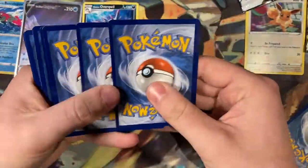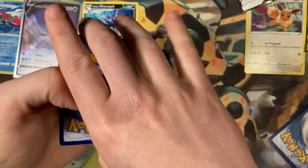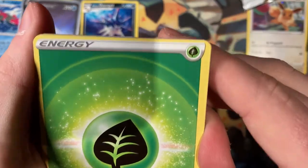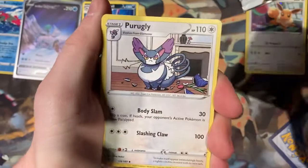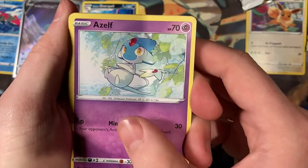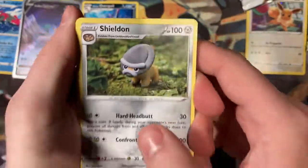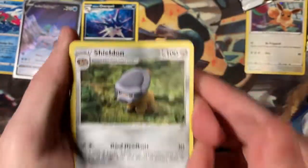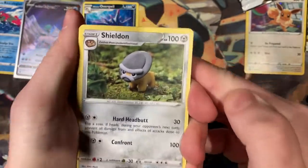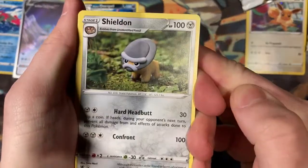There is your code card. Flip it over — one, two, three, four to the front. Flipping it over with the grass. Again, another miscut — look how close that is. We've got a grass energy into a Purugly, and a cute little Azelf.